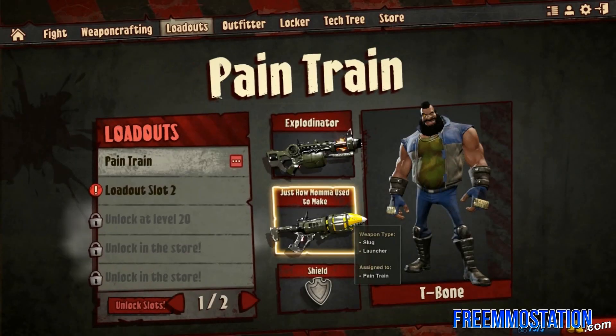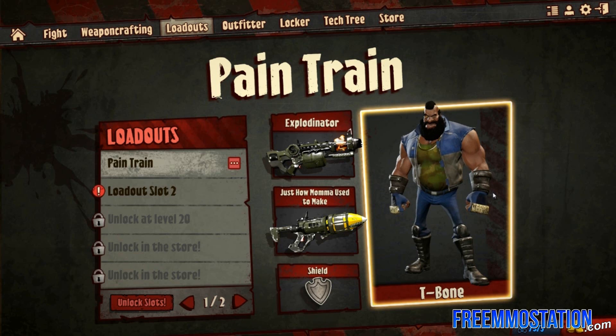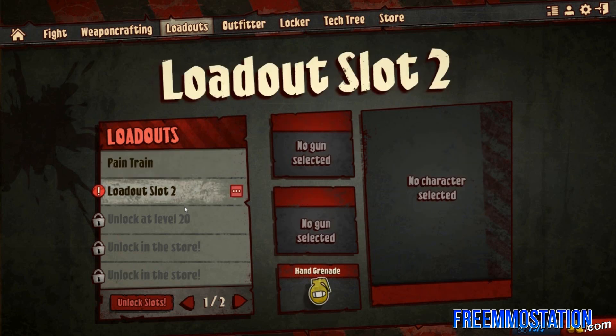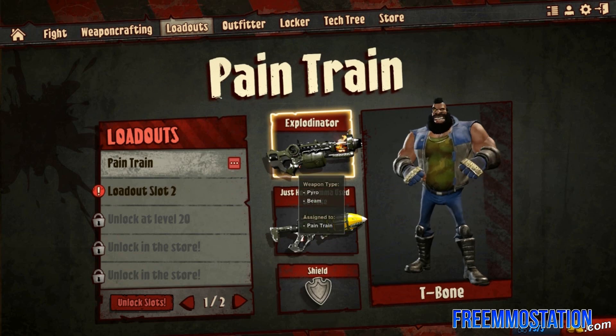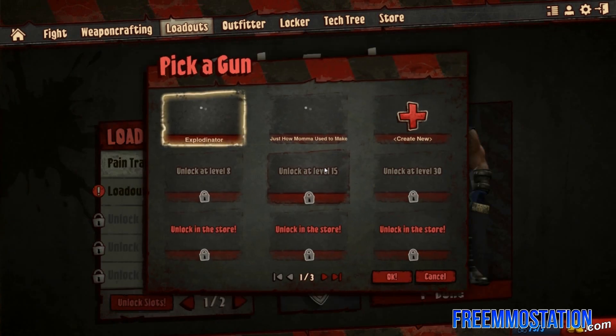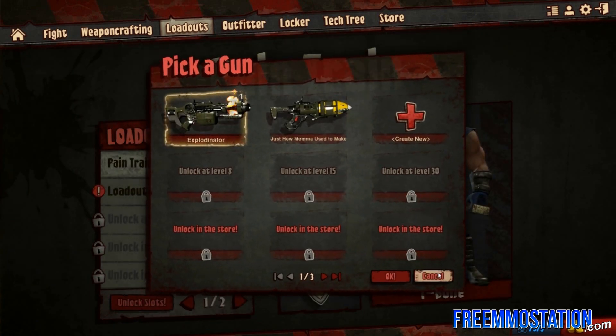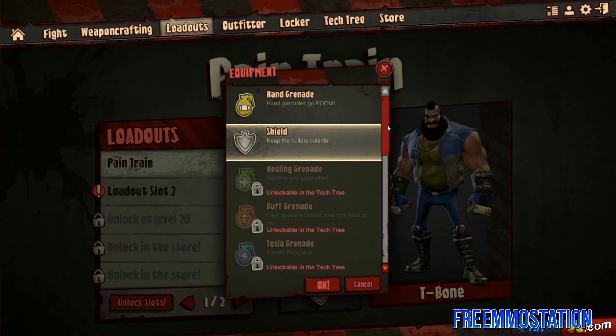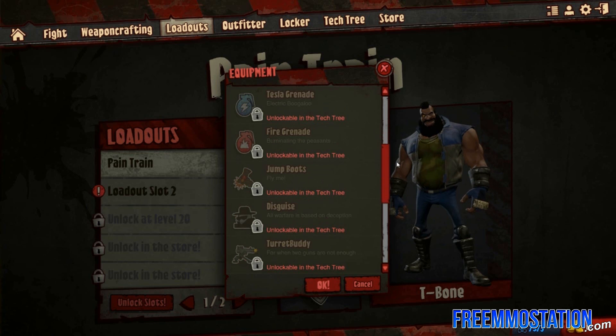Now that we've designed our ideal weapons, we get to go to the loadout. In the loadout, we can choose two weapons and a special effect. For the two weapons, you want to make something that has really good synergy. You have three slots of loadouts available before you have to buy more. I personally use a long-range weapon followed by a short-range weapon — to scare them off and then shoot them when they're running away. You can also choose different effects like grenades, a turret, a shield, or even a disguise. There are a lot of different things here, and it's really cool to see what you can change to suit your playstyle.